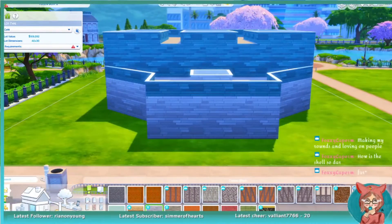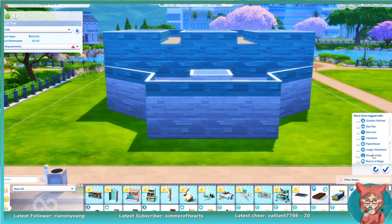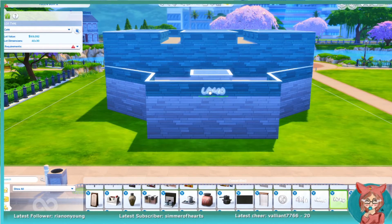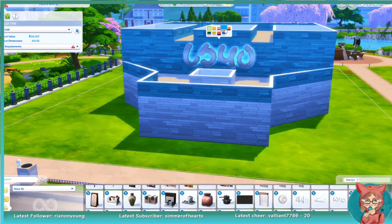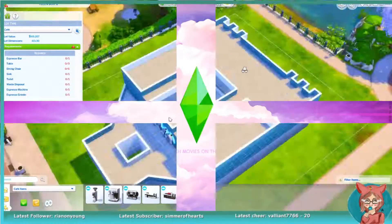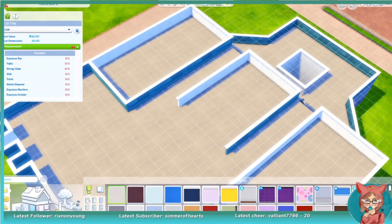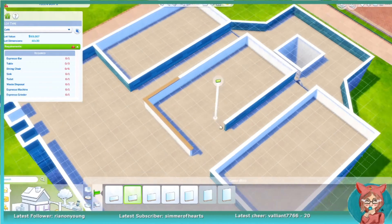So I built this in Newcrest because y'all should know me by now — that's what I do. It's my go-to for most builds. Unless I have a certain theme, then I go to that world and build it there. Because it was so big, I couldn't come up with just one thing to do for it, so I decided to turn it into like a library slash cafe.